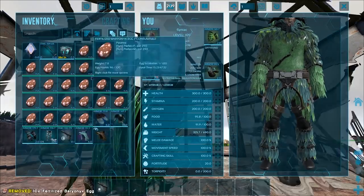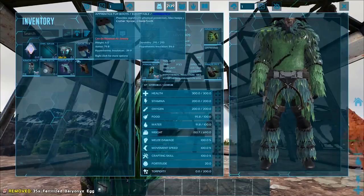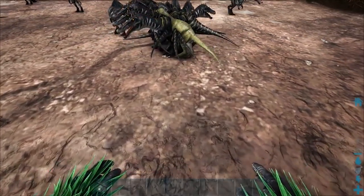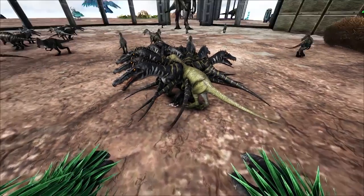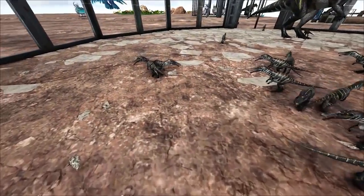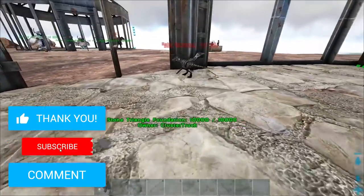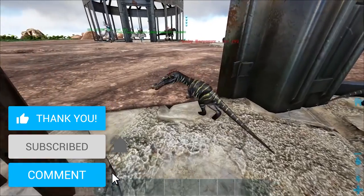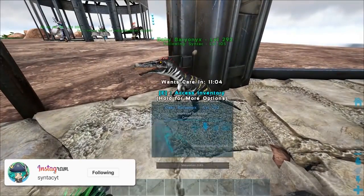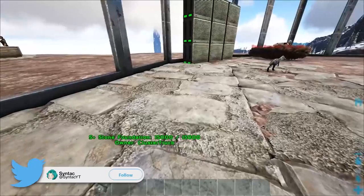I've wanted to do this video for quite some time, but the main thing holding me back was wanting to have all the information 100% correct and explain it in a very clear way. So what are mutations in ARK? They are variations in the offspring and they can come in two forms: a color mutation or a stat mutation.